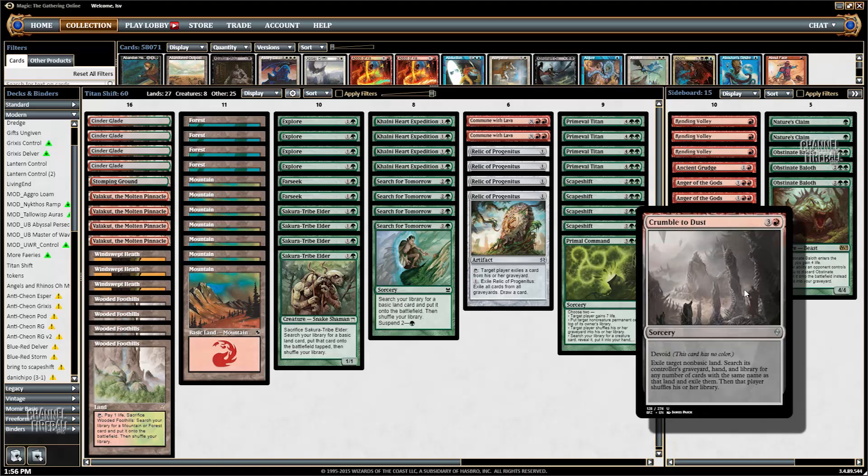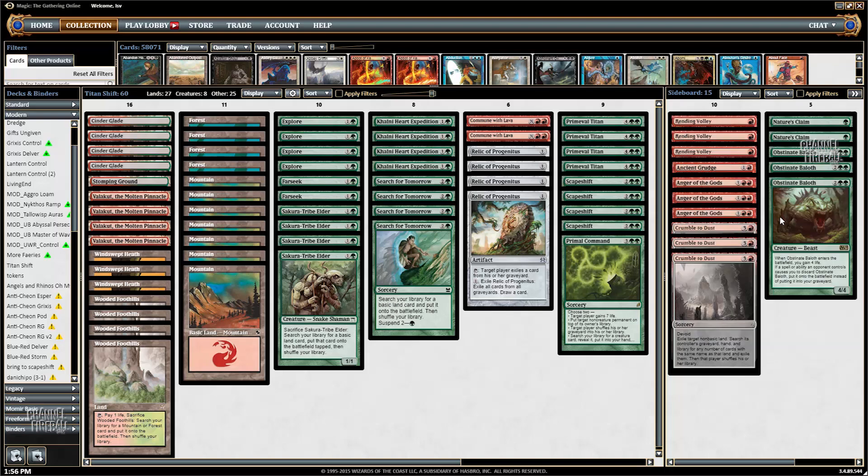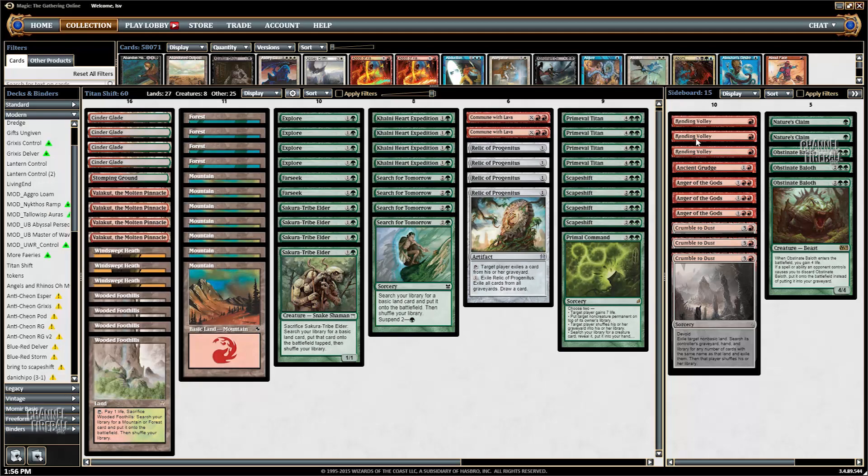The sideboard's not bad either — it's got some good options. Crumble to Dust against Tron, and it has some good usage against the Amulet Bloom deck. Three Obstinate Baloths against Burn mostly, plus decks with Liliana. It had three Nature's Claim before, but I actually swapped one out for Ancient Grudge — the only change I made — because I really like Ancient Grudge against Affinity, even though this deck between Anger of the Gods, Nature's Claim, and a relatively fast kill isn't too bad against Affinity, especially since Valakut's colorless and can kill Etched Champion. It's also got three Lightning Volleys against Splinter Twin or decks like Merfolk.